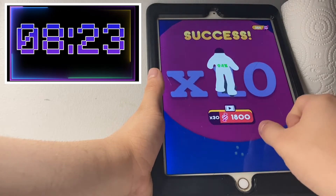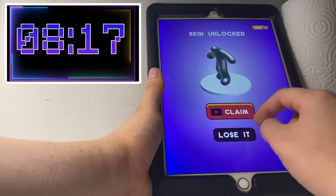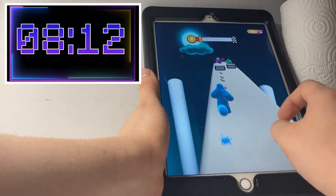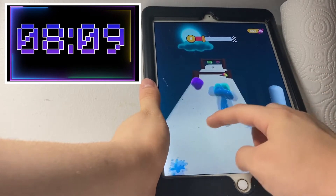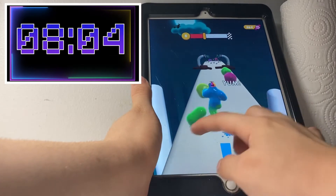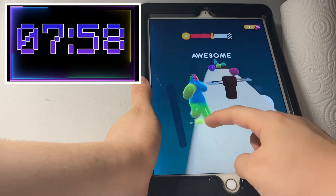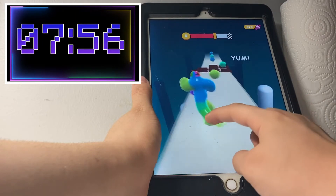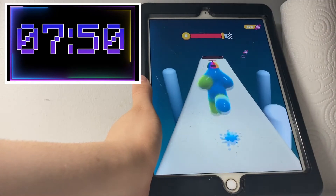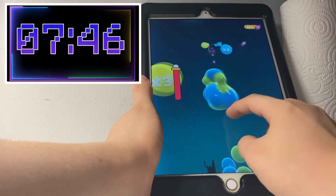Oh my god, what a color - what kind of a Halloween-ish color was that! Now we've got some rolling barriers at this stage. What's this - is this just a random power-up? What does it even do? It's just a cap, it's not even a power-up. How lame, literally how lame.